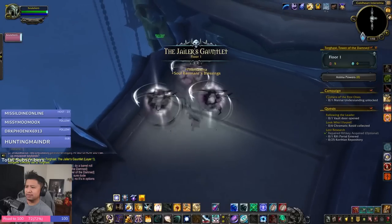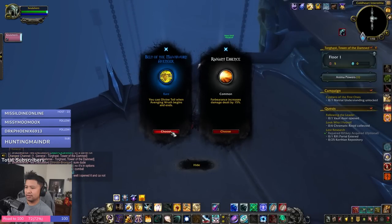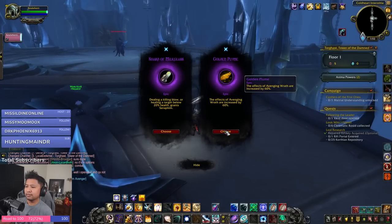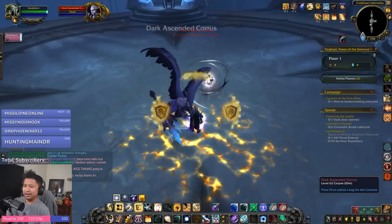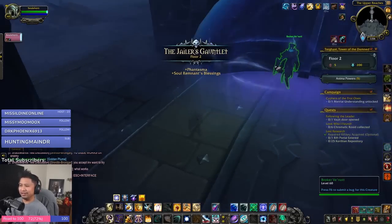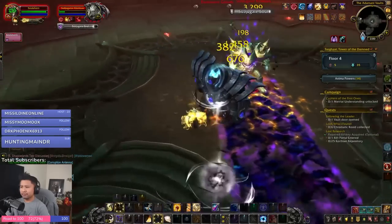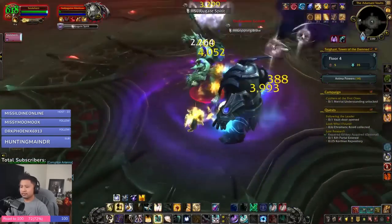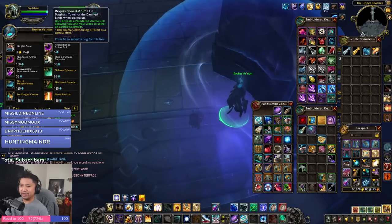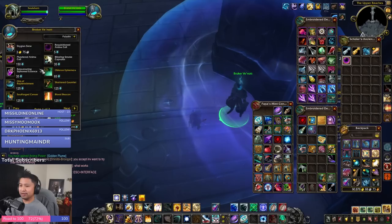Now we move on to the new game mode in Torghast: the Jailer's Gauntlet. It consists of eight floors and eight layers, and it has a sort of boss rush feel to it. When you enter, you're given a set of starting anima powers, and there's basically the boss right over there. Knock it out, get more anima powers, and proceed to the next floor, where you're given a budget of Phantasma and Soul Remnants that up your primary stats. Sometimes you'll fight multiple bosses in succession, and sometimes several rare bosses at the same time. A Broker Vendor is also available after the first floor, giving it a roguelite feel for buying power-ups and swapping gear or talents.